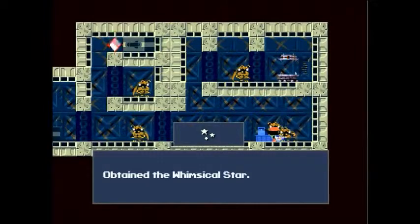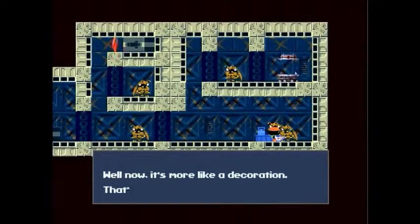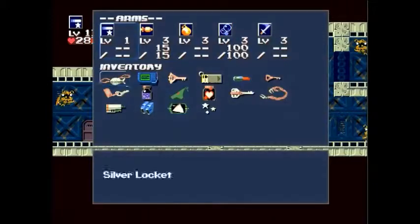The labyrinth shop guy will give us the whimsical star — it's quite a useful item, especially in the last area of the game. It's more like a decoration — that's about all he can offer since we're already in possession of an ultimate weapon. Even the shopkeeper guy recognizes that our weapon is the best in the game.